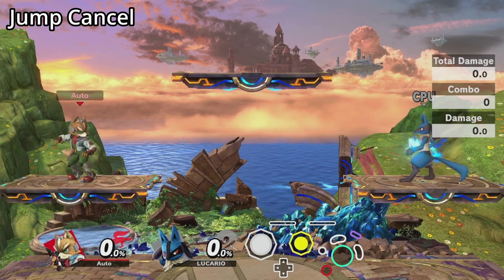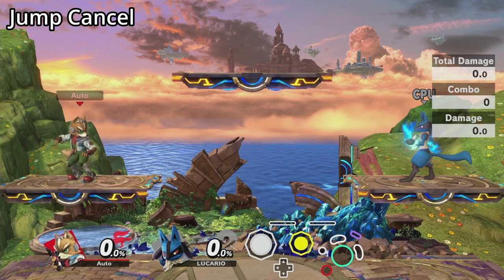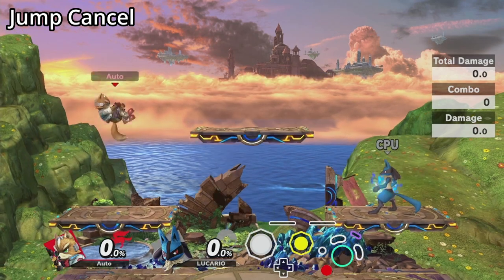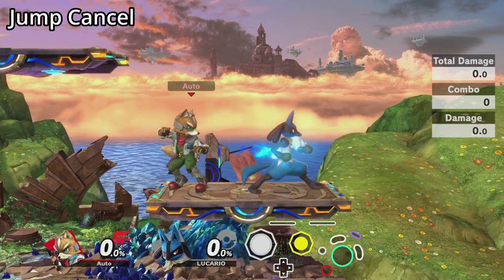This is another technique to cancel the end lag of an attack, this time by jumping afterwards. There's a bit more variability in how this technique is applied. Some characters, like the Spaceys, can jump at any point during the attack. Some characters, like Ryu and Lucario, have to hit an opponent with the attack before they can jump out.